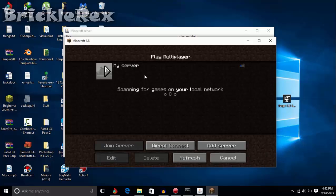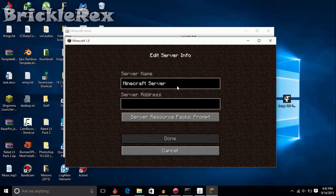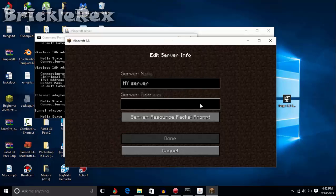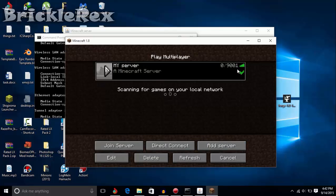What you want to do now is go to Multiplayer. Add a server, name it whatever you want. Go to your command prompt again and note your IPv4 address — mine was 192.168.1.3. Click Done and it's going to ping. As you can see, it's a compatible Forge mod loader server, 4 mods present and 9001 player slots. Proof it's working.